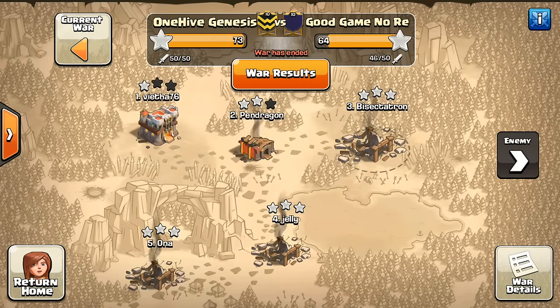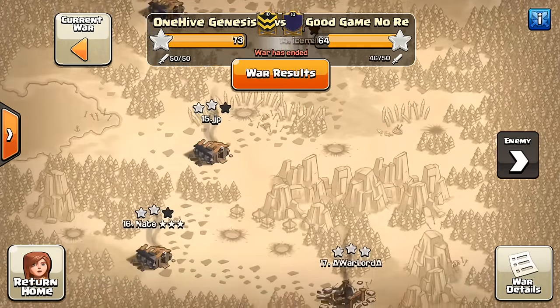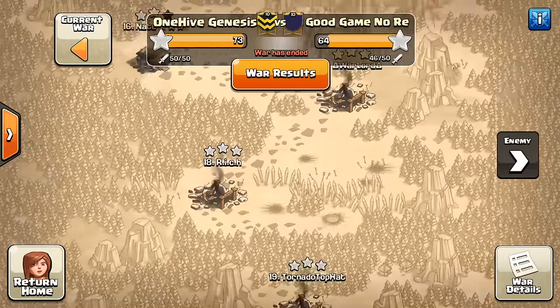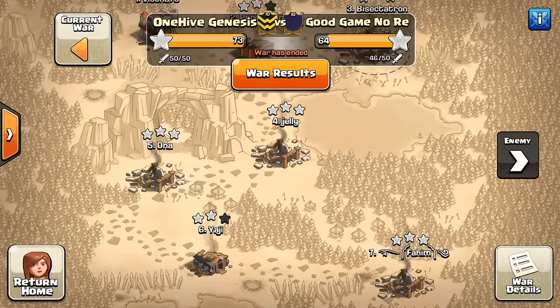Lost by 9 stars. I think we had a slight advantage on them because we had a Town Hall 10. They really didn't have any real Town Hall 10s — they kind of had some 9.5s, kind of like how I am. I didn't look into it that much. It was somewhat close, though. And you can see here, they got most of our bases.